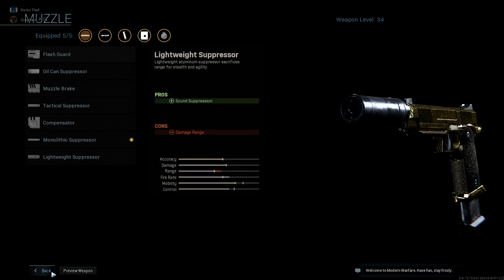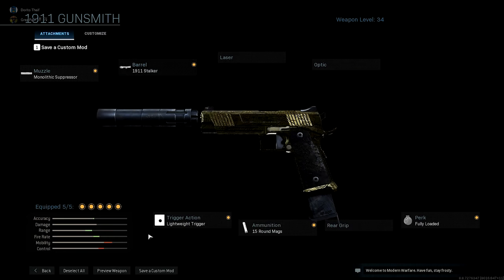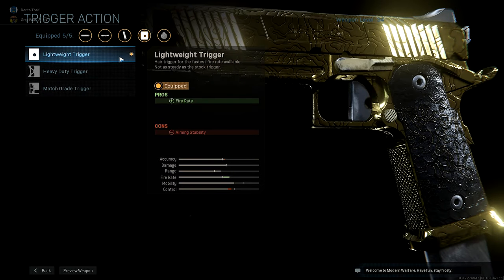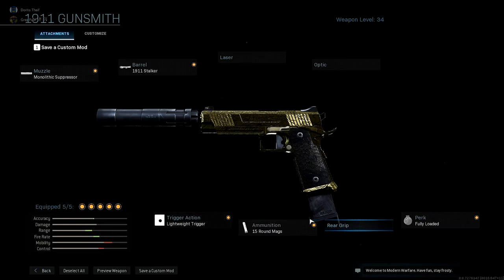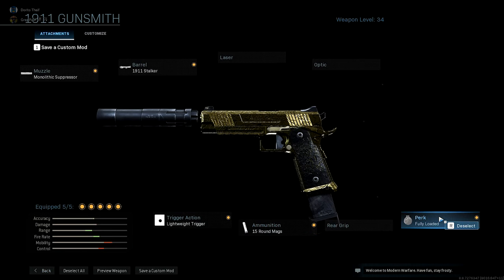For my barrel I have the 1911 Stalker, which increases bullet velocity and damage range — pretty nice, especially in hardcore where those actually matter, especially with a pistol that can be one to two shots depending on your range. For my trigger I have the lightweight trigger, just to increase my fire rate. For my ammunition I have 15-round mags and of course fully loaded because I hate worrying about ammo counts. Keep in mind you can use whatever attachments you want — this is just what I use.